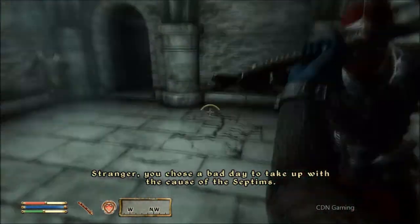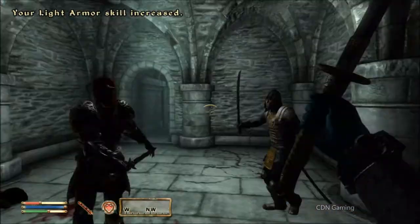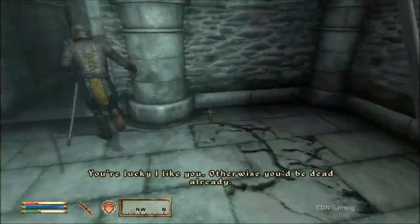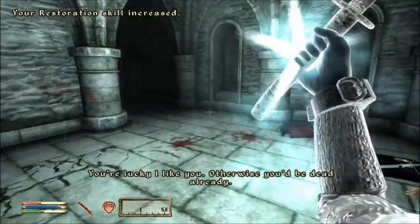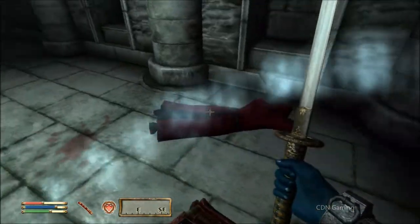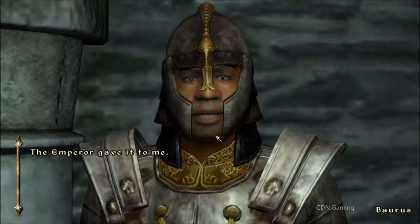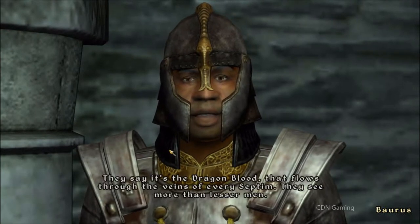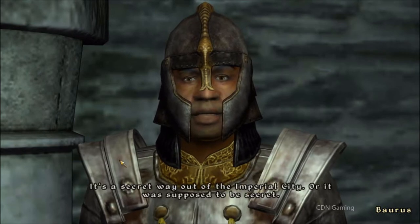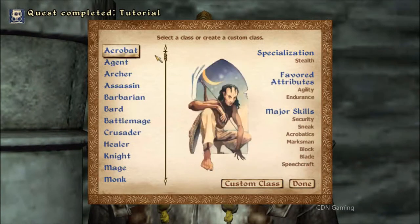Tutorial complete — I like how the quest box pops up right in the middle of the battle. Then you get the Amulet of Kings, but he's an emperor, so shouldn't it be the Amulet of Emperors? Or shouldn't they just call him a king? Those little things are a bit odd. Anyway, here's where I make my custom class.